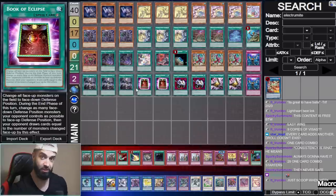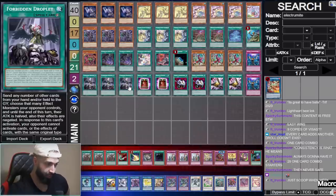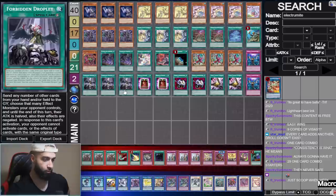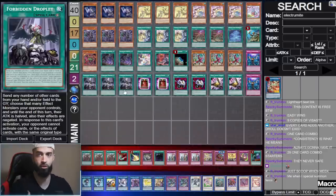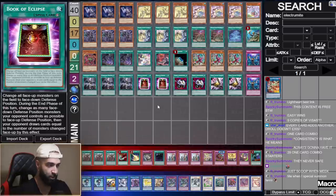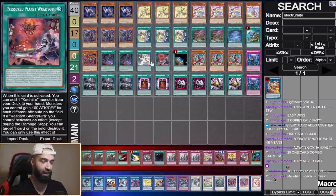Now as for my 11 defensive cards — with Rise Heart banned, Droplets is absolutely nuts because you can save it when you need to. Because of all the quick-play effects you have, Droplets resolves for three negates and doesn't even affect you. You activate a field spell, then activate Book of Eclipse, you have some monsters on board, chain Droplets, negate four cards, and you're still able to save it as a defensive card. It's just the best card to have here — it stops everything, and you don't lose it like Branded or whatever.